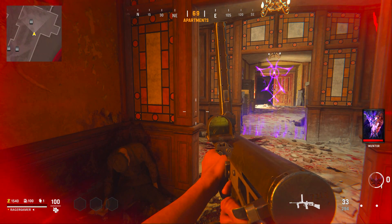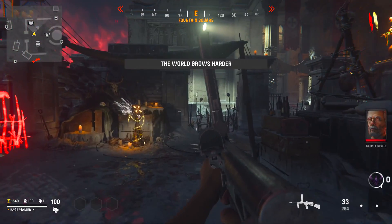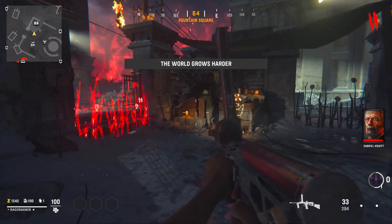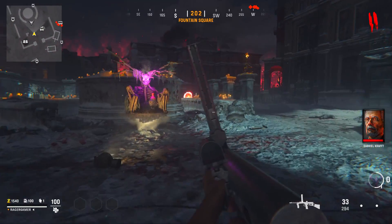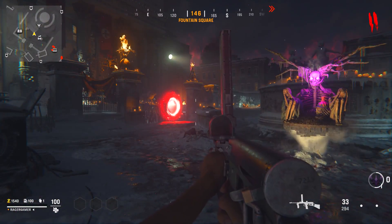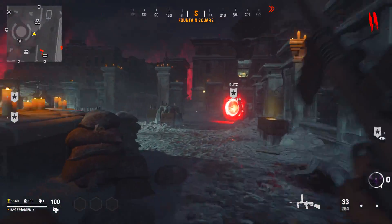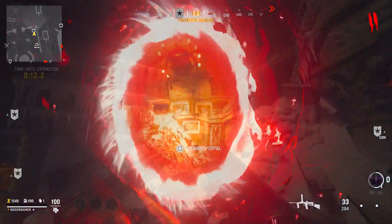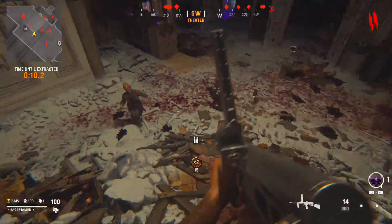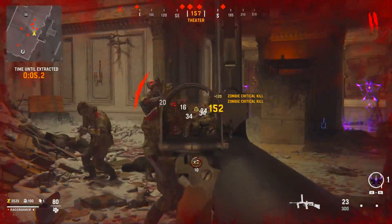Go up to the purple barriers to see if there are zombies out of sight heading towards you, and use your minimap to track where they're coming from. Once you complete the first objective and return to the spawn area, look for another Blitz objective if available. After activating the second portal, kill any zombies in the spawn area again for some extra weapon XP while waiting for the portal to start.